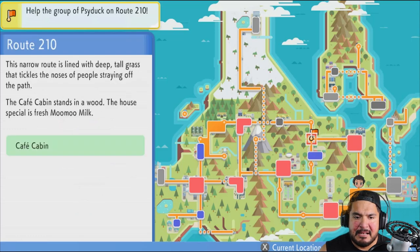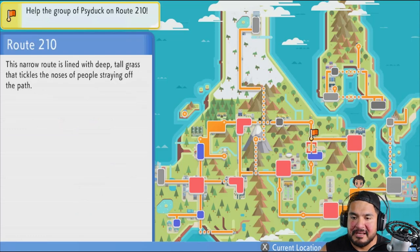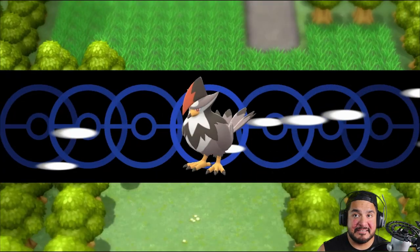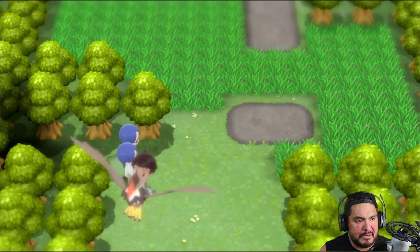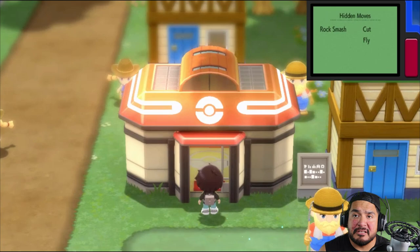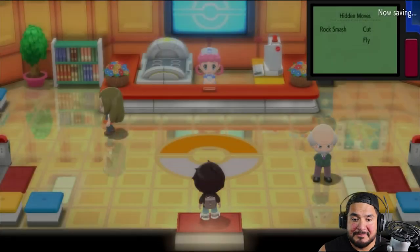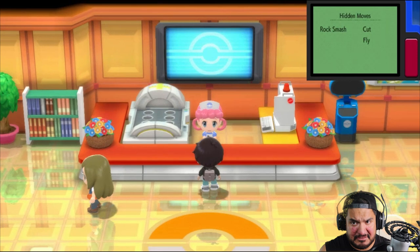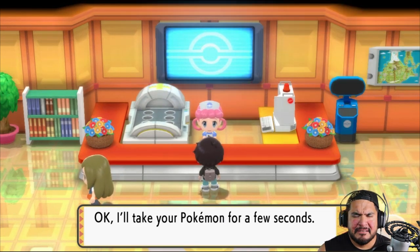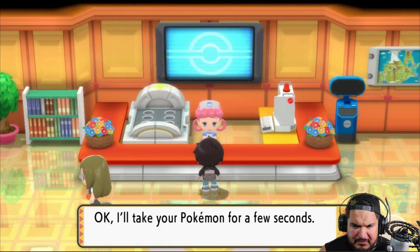We're going to have to go to Solaceon Town to do this because that's where the Psyducks are. But before that we need to heal our Pokémon, because we battled quite a few — we even battled near Solaceon Town before we realized we had the Fly technique. I have been out for quite some time.